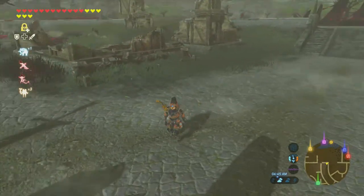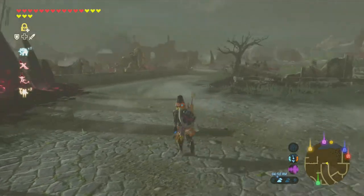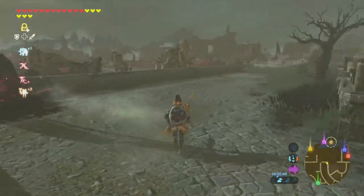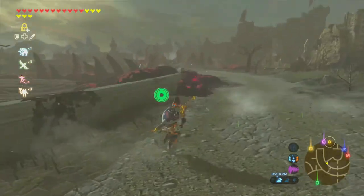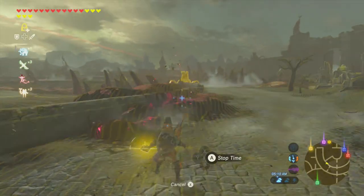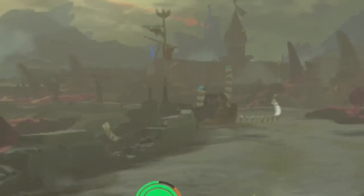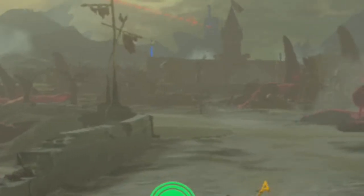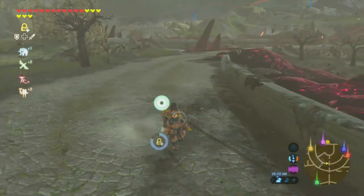Perfect, and he's dead and he falls through the floor. RIP guardian. I'll also show you a glitch that happens with guardians — if you use stasis on them, they will just straight up fall through the ground. I don't understand how it works, but there he goes. RIP guardian again, and the music turns on.